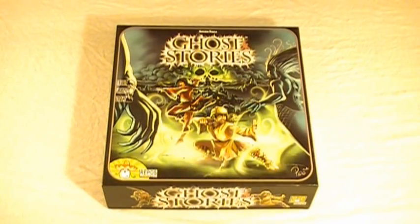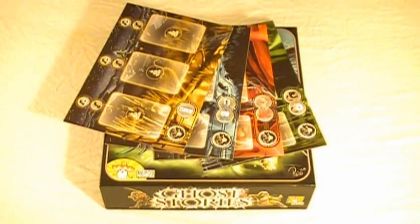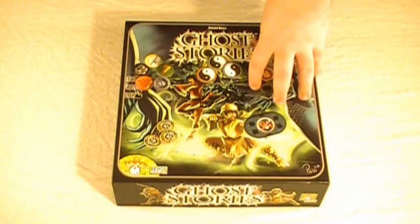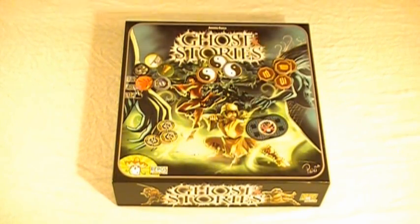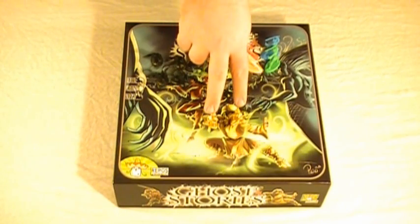So now we're going to go over the components of Ghost Stories. These are the village tiles. These are the player boards. These are the Dao dice and the cursed die. These are the ghost cards and the incarnation cards. These are some of the cardboard tokens: Qi tokens, Yin Yang tokens, Dao tokens, Neutral Power tokens, and Inactive Power tokens. And finally, these are the figurines — the Dao figures, the Haunter figures, and the Buddha figures.